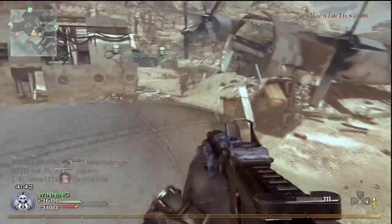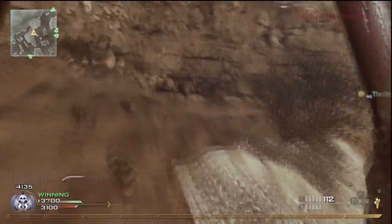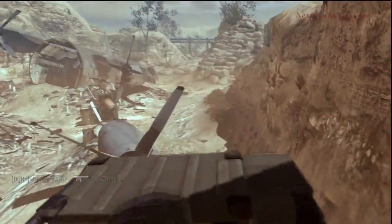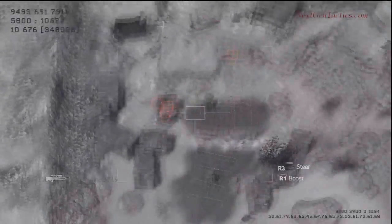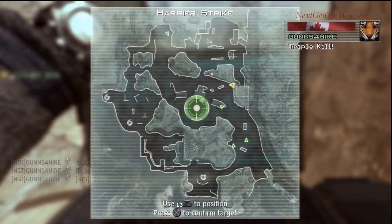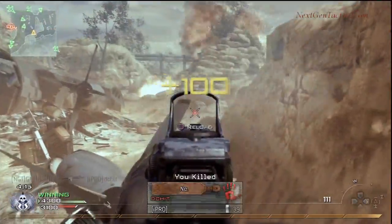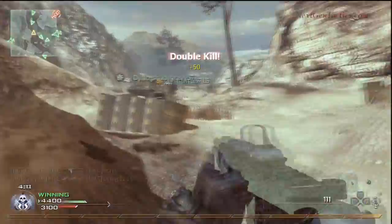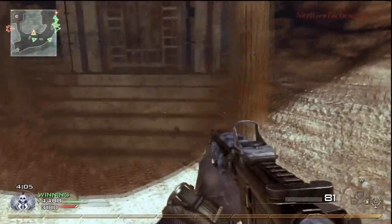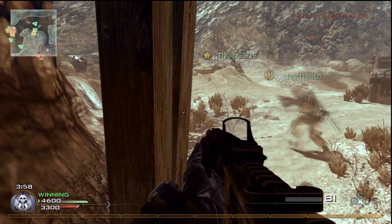I've got my killstreak and I'm in a bad position with guys all around me, so I'm going to take a high-end position and clear the area first before calling in the Predator, because when you call it in your whole screen is taken up. I get into a corner with my back towards them — got a little lucky there. I call in the Harrier to the same spot since we know the enemies are back there, and there's the Chopper Gunner.